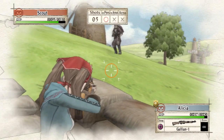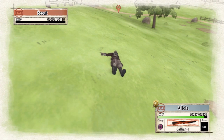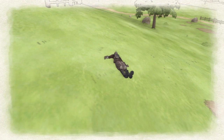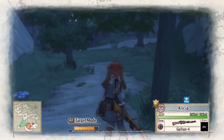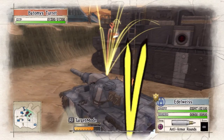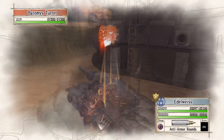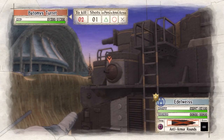The missions start off rather basic, either capturing an enemy base or defeating all the enemies, but as Valkyria Chronicles goes on, the missions become more varied and dynamic. For example, trying to stay hidden at night with one of your troops not being able to move very fast, or trying to take out a massive tank before it reaches your base. This helps prevent the game from getting stale and keeps you on your toes.